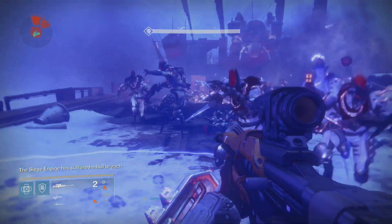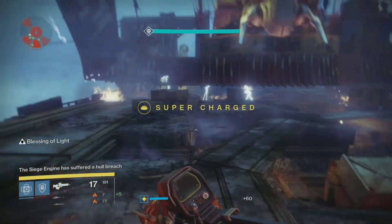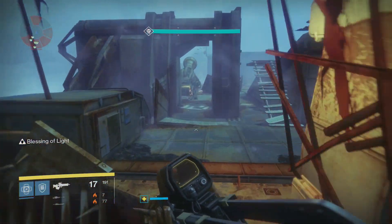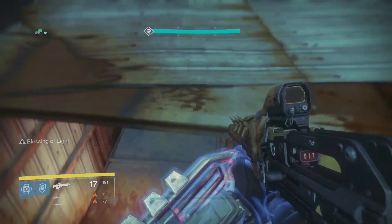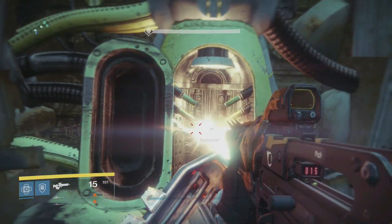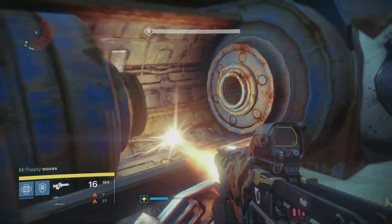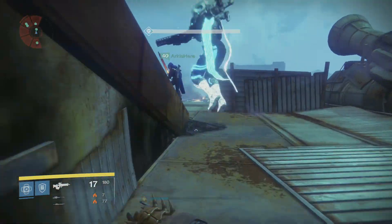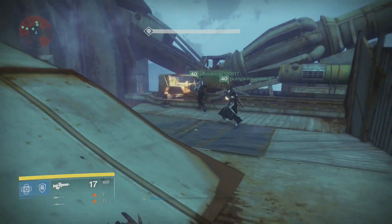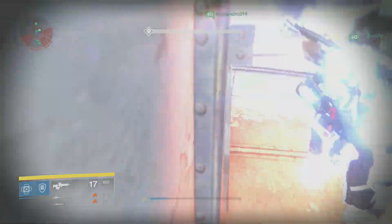It makes it so much easier if you have a bubble and the Helm of Saint-14. You can also use a tether right here to stun them, and that works as well. For the next part, I would recommend having at least two people with swords. I personally recommend the Raze-Lighter — I'm using the other fire sword, the new one, because I didn't have my Raze-Lighter when recording this — but you have to deal with a lot of Captains.